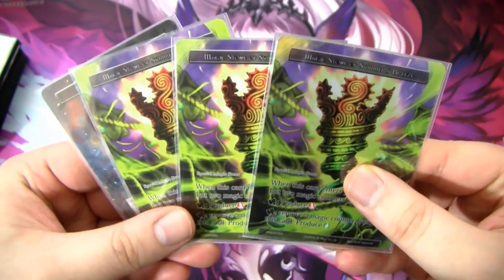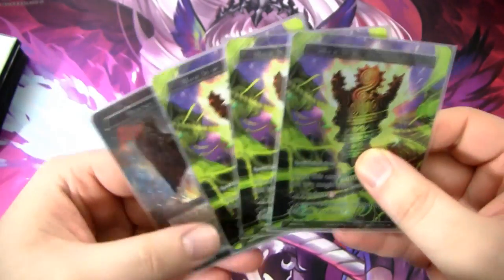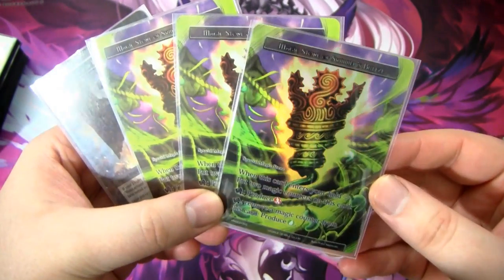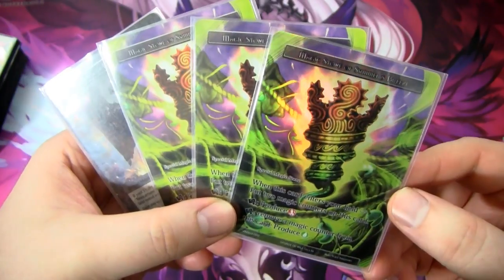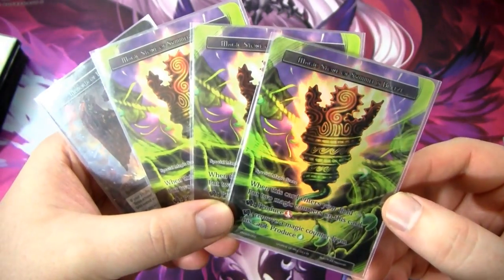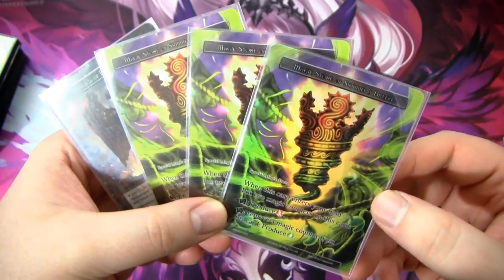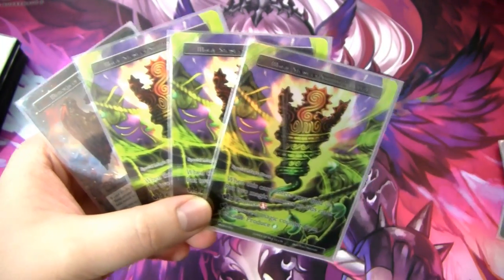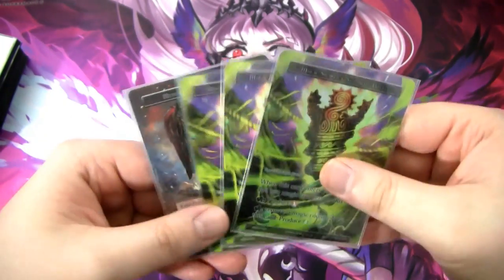Next we have a dual stone with drawbacks — I run three of these, though you should probably run four. I don't own four copies, so I'm running this in lieu of the fourth copy. It's a special magic stone — when it enters your field, you put two magic counters on it. You can rest it to produce a fire will, and rest it and remove a magic counter to produce a wind will. So it's like a really bad version of Blasting Waves, but it still works.